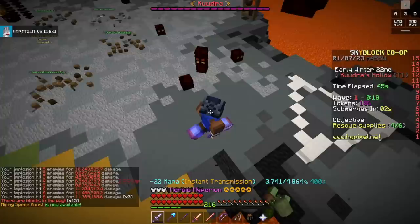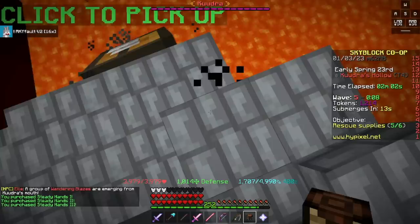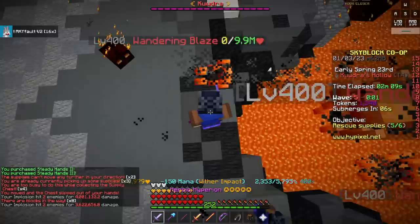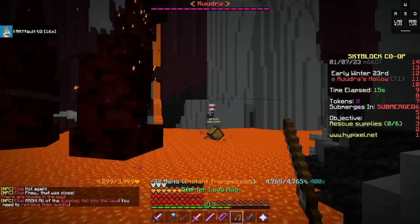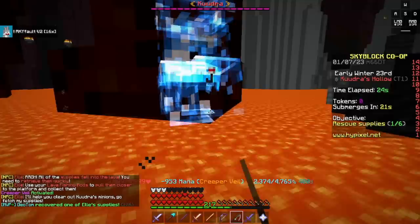If your party is having trouble with supplies, there are a few methods to help. First, upgrade Steady Hands — this will help you fish supplies up faster, and you'll need to level this perk for phase 3 anyway. While reeling in, you should also spam Aspect of the End on the ground. If a tentacle hits you while you're spamming, you can usually get 1-2 more ticks before being flung away, which can save a bunch of time. Also, if a supply drop is next to many tentacles, you can fish it away to a more open spot or towards Kudra, as there are no tentacles in that area.